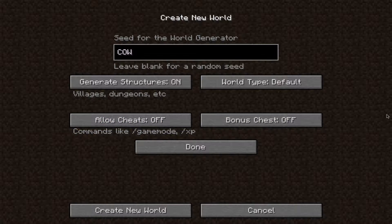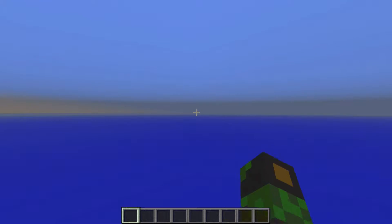Sorry, I just hit my microphone. Everything's good. The seed generator is just COW in all capitals. I know it's kind of weird, but just trust me. Pretty crappy start, but it's all worth it if you can find a certain thing hidden inside every world.